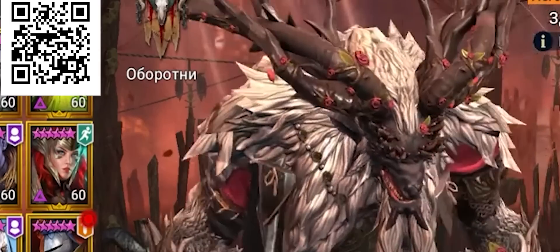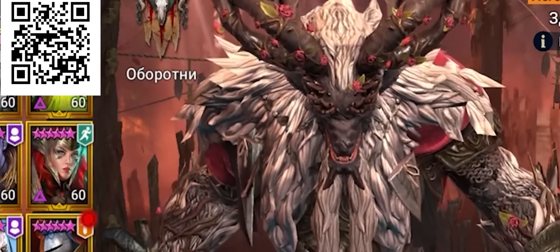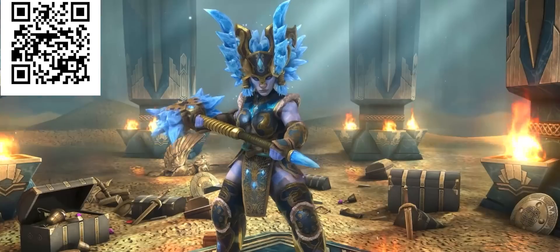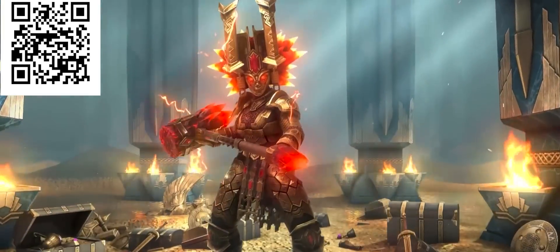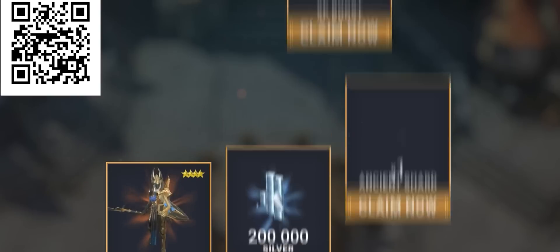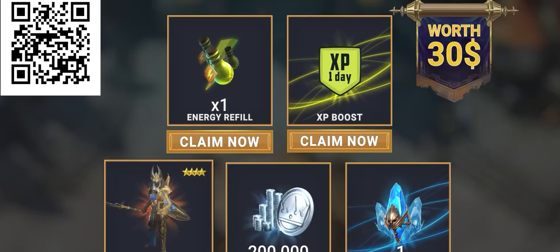I for one have taken a liking to Koronar, an imposing monster that can give a lot of other characters a beatdown they can't even imagine. On top of that, Raid's running a huge series of summer splash events for the whole month, where you can acquire some awesome skins for everybody's favorite dwarf Trunda guilt mallet. Download Raid using my link or QR code right now and receive a free starter pack worth almost 30 bucks.